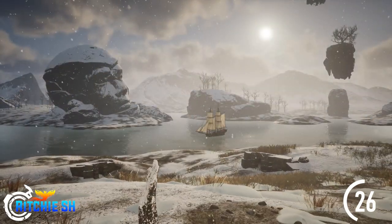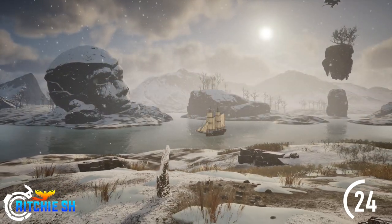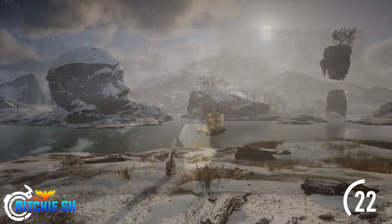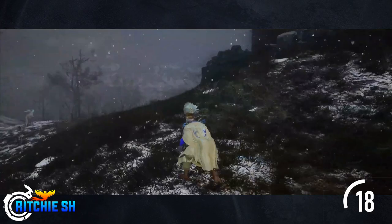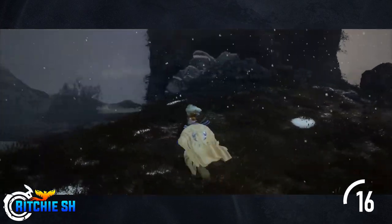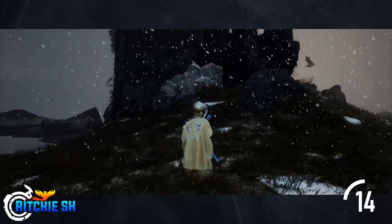We also got to see some ships in the background, which is the first time we've actually seen ships active in game. From there we got a 30-minute gameplay of Steven walking around with the art team through the Riverland zone, altering the weather and showing us even more of what it can do.